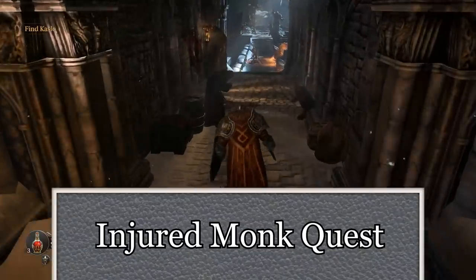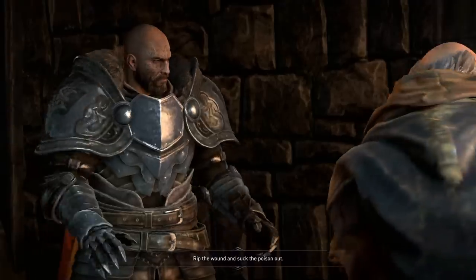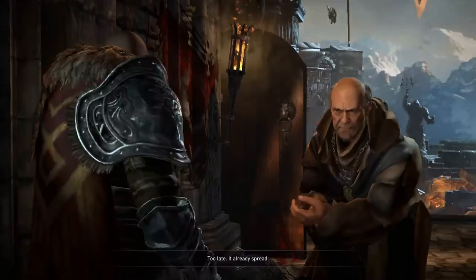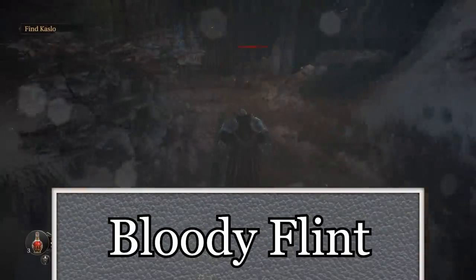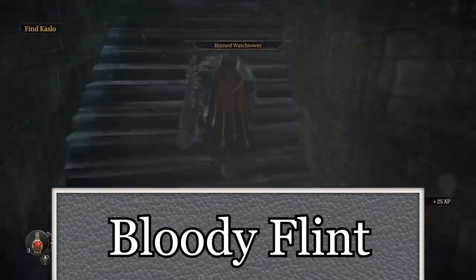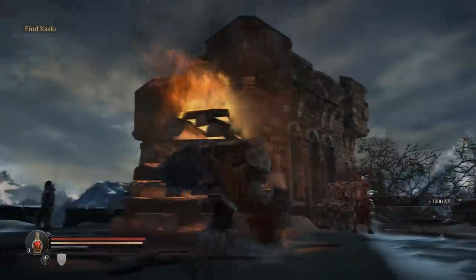Saving the injured monk will allow you to talk to him again in the citadel and accept a quest from him — a quest that will allow you to give him the Tyrant Hearts that you'll be collecting later in the game. In exchange, he will reinforce your potions so that they heal you better, kind of like reinforcing your Estus flasks in Dark Souls. The flint allows you to burn the bonfire, which not only gives you a nice boost of experience but will give you extra reinforcements at the citadel the first time you pass through. Very useful.